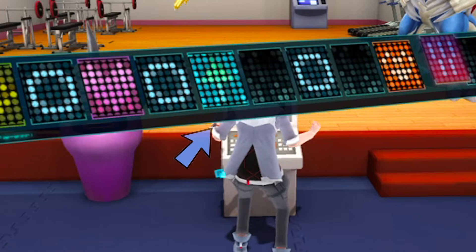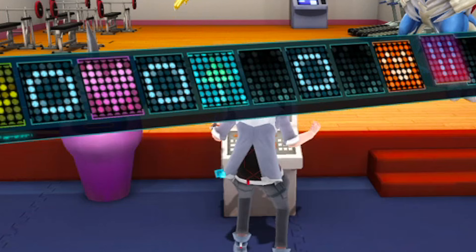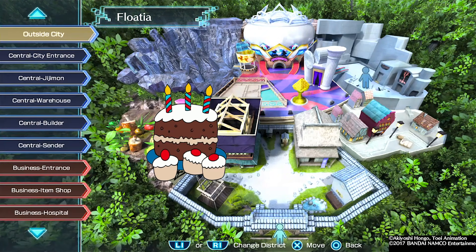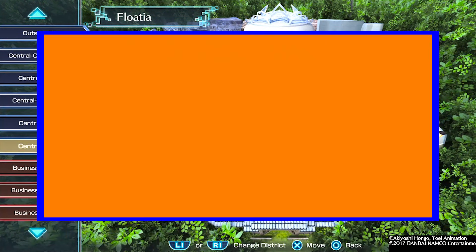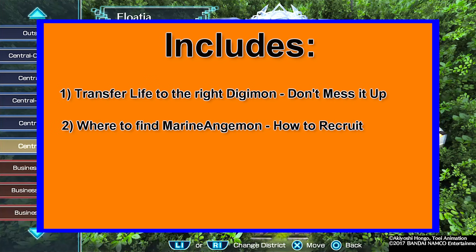The growth spurt bonus can actually be really useful when you're playing catch up with your youngest Digimon. That being said, Marine Angemon is going to be extremely useful to players who have a severe imbalance and are constantly pairing their birthday parties with their funerals. This video will cover how to get the life transfer correct — i.e. from the right Digimon to the other and correcting any disproportions that you might have. In addition, the video will also quickly show you at the end how to get Marine Angemon to join your city if you don't have her already.